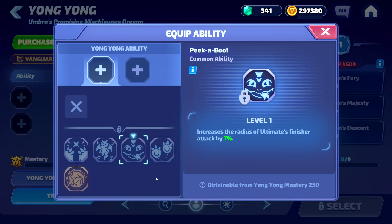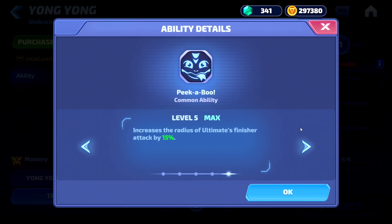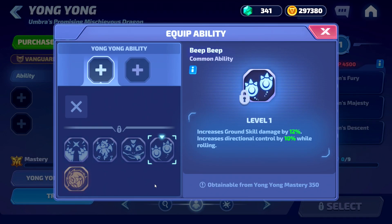Our third ability is Peekaboo, another common ability, increasing the radius of the ultimate's finisher attack by 7%, going up to 15% at max. The radius is already pretty nice, and with the 15% increase it may contest Cindy's ultimate radius increase as well.